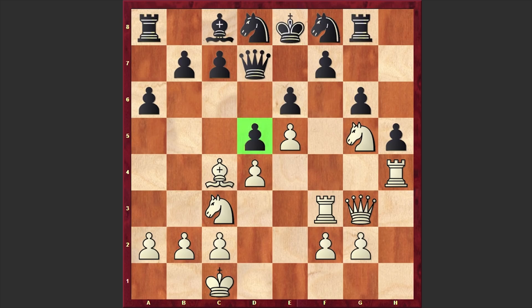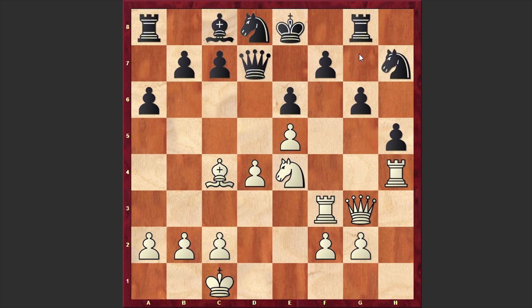In our game after Bc4 we have Qd7 — black is over-protecting the d5 square. But Stockfish 8 made another fantastic move: Ne4. So far this is the best game I have seen in this encounter. Dxe4 was played, then Nxe4. Nh7 — a desperate attempt by black to cover the f6 square. But after Rh5, AlphaZero resigned on move 22.